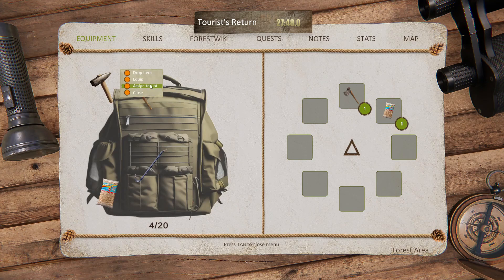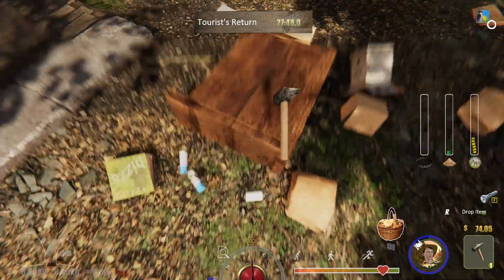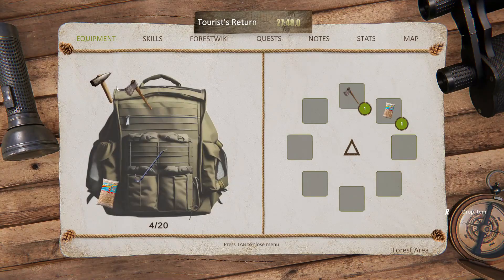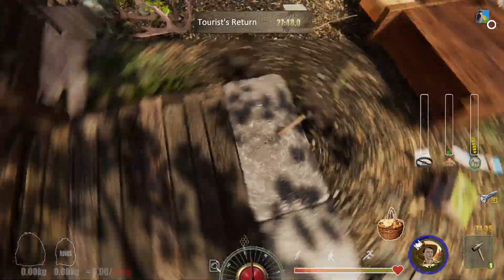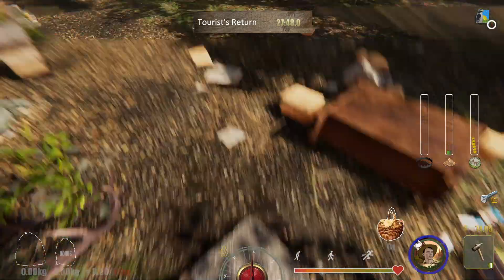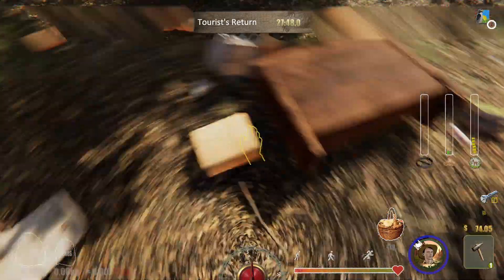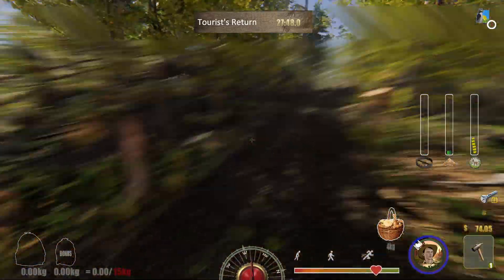I tried to equip the axe and then the sledge hammer — it's just a regular hammer, turns out. The problem is there's no unequip option, so I have to drop the item, go out to the main menu, come back in, and pick it back up again. I shouldn't have to keep going out to the main menu — there should be an unequip button. Some of the instructions just aren't very clear.